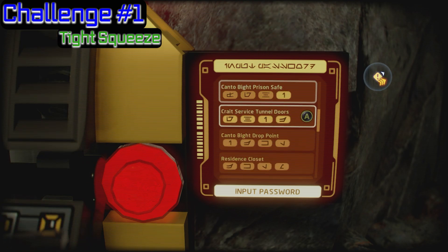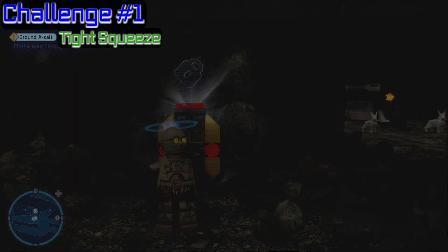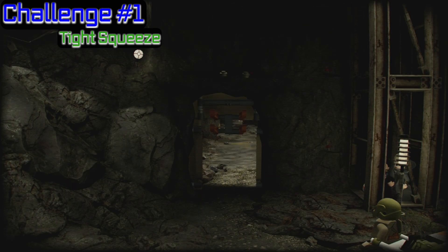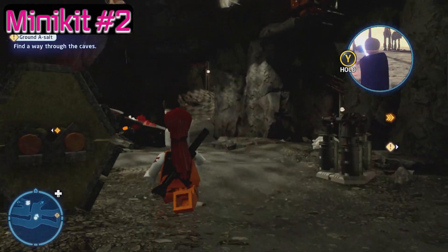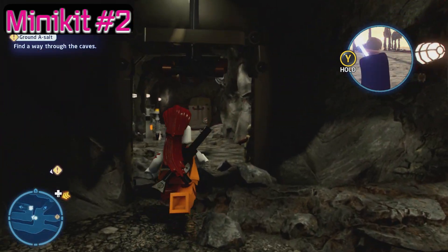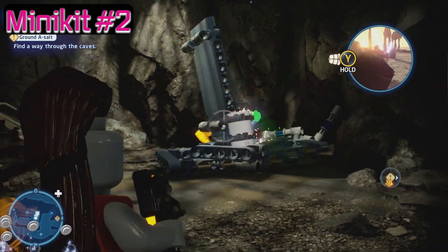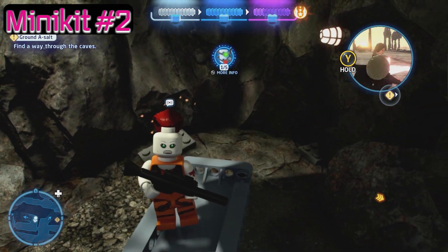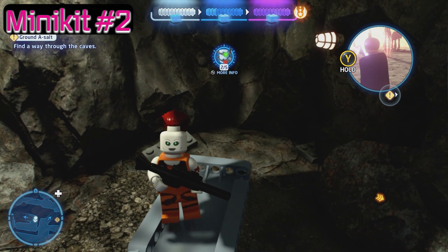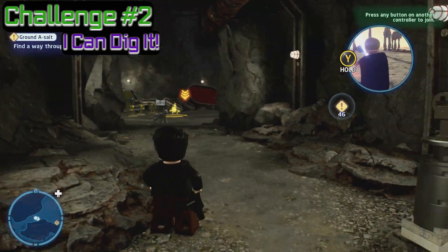Once we find it — well, there it is. Punch it in. Now the doors are open and we've got that challenge done. Number two — I said we'd come back to it. I'm bringing my bounty hunter in and she's going to take care of this. It's gold — we know the rules: if it's gold, we bring in the bounties. There it is.